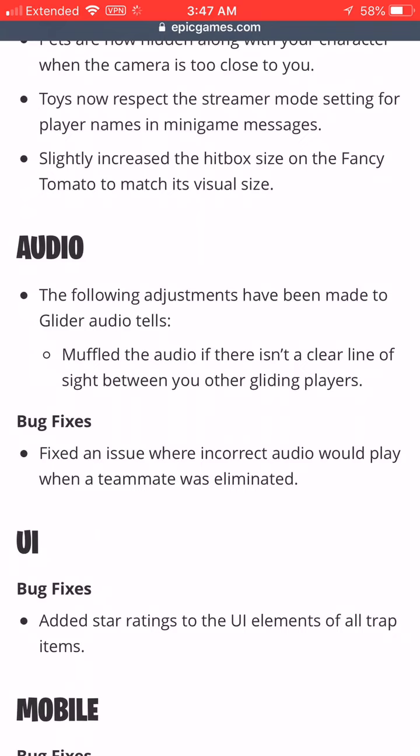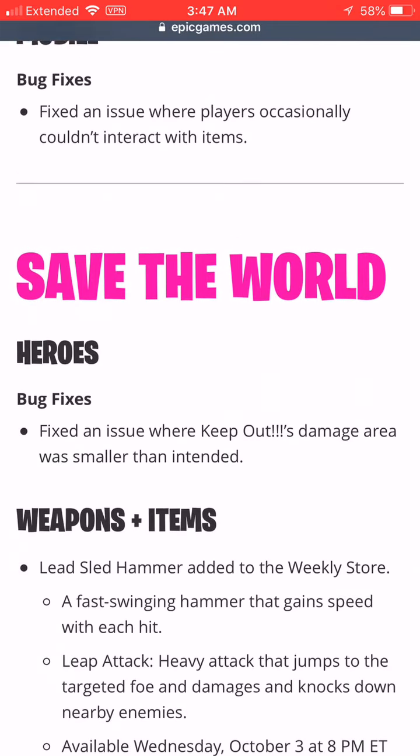Muffled audio fix: if there isn't a clear line of sight between you and other gliding players. That's a good little fix. I don't go through the audio too much — I just kind of skim through it, y'all know that.